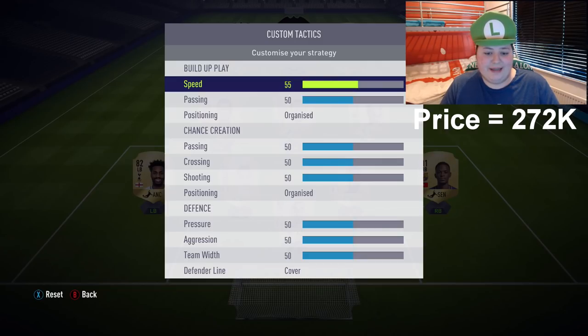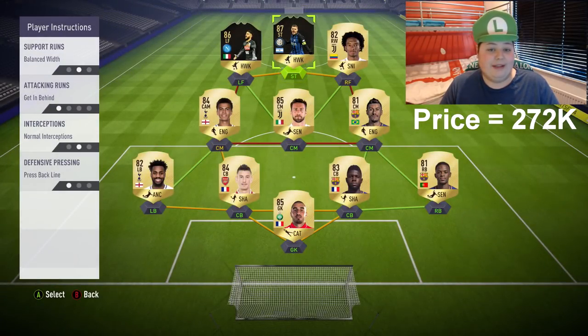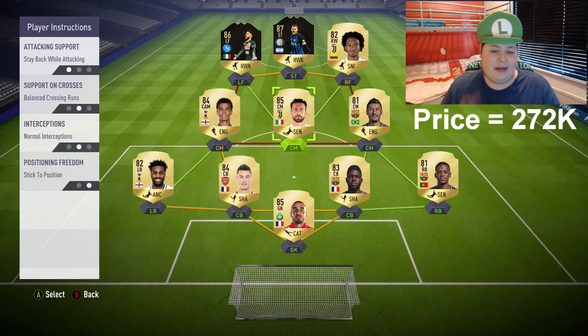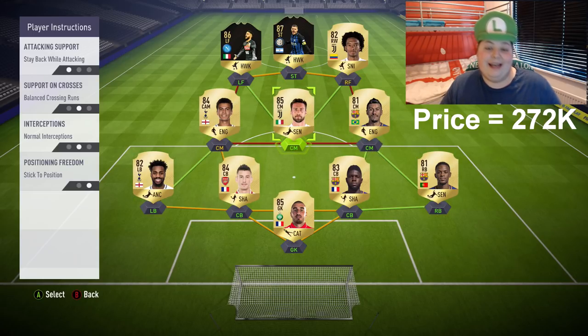The custom tactics haven't changed from the last video. Player instructions: Icardi is on get behind and press back line. The wingers are also on get behind and press back line. The centre centre-mid is on stay back while attacking, the outside centre-mids are on balance, and all the back four are on stay back while attacking.